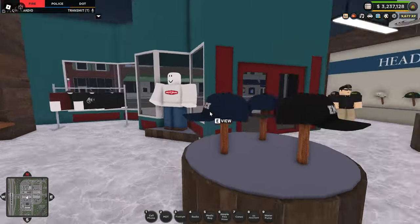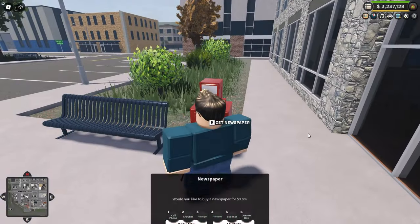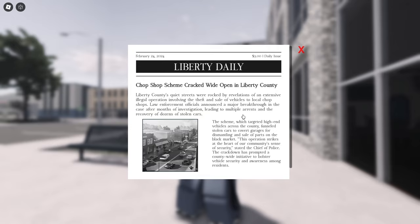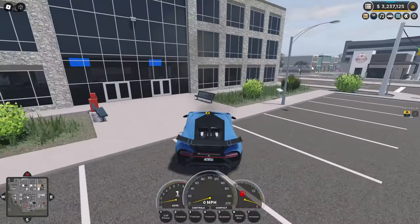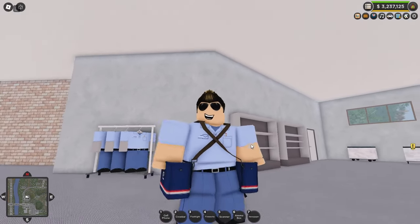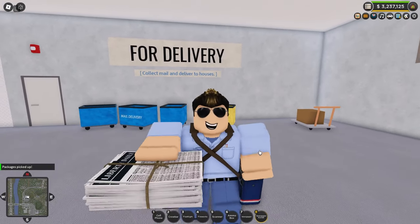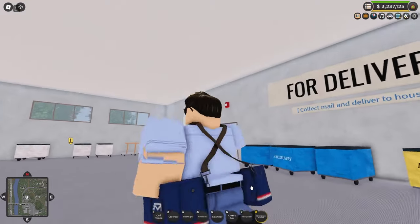Parking up here, we've got a machine where you can buy a newspaper for three dollars. There are a few different variants with different news articles and stories to read. Heading to the back, if you join the team you can see bags to carry newspapers in and a bundle of newspapers — essentially you can run around the map and stock up the newspaper stands.